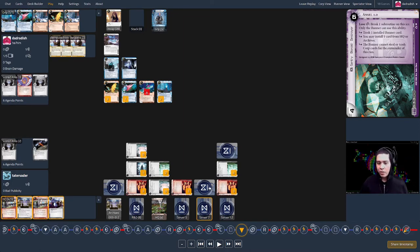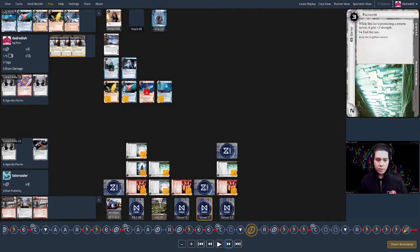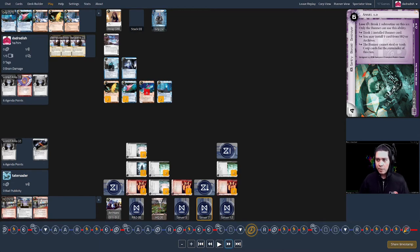Send a Message is big ice, but you can click through it. If I run it on my first click, I win the game — I'd only need one click to break the last subroutine: 'the runner cannot steal or trash corp cards for the remainder of this run.' I could let the other two fire. We play late at night, and in our conversation afterward everyone said this was intended as an advanced yomi move — a misdirect. It's a very obvious target for a run. The corp's last click is Hedge Fund, going up to nine credits to be in better range to rez Ansel.